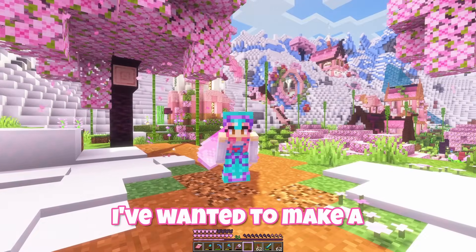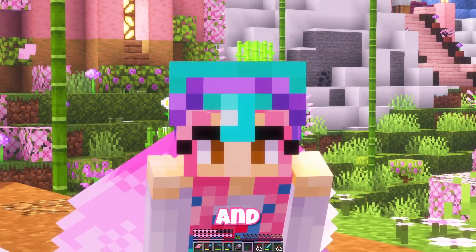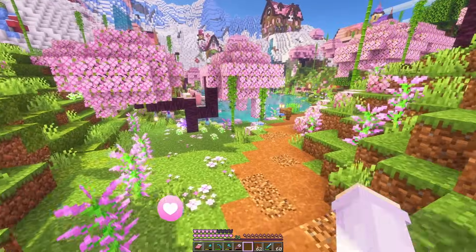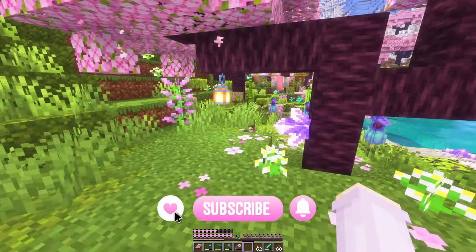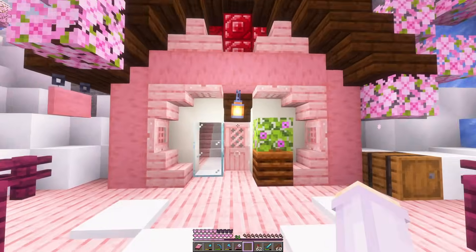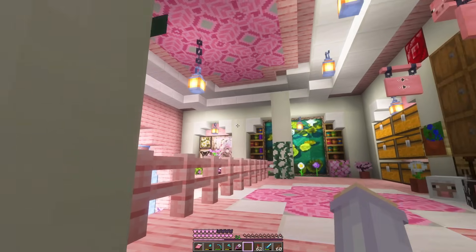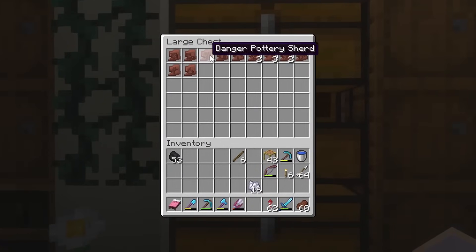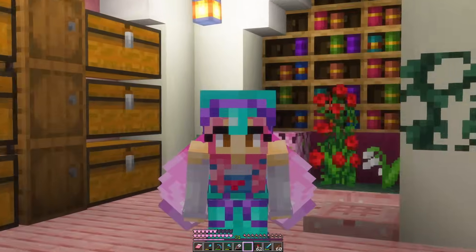Ever since 1.20 came out I've wanted to make a pottery museum, and now 1.21 is almost out so we should probably get on that. I'm not sure how difficult this will be, but I was hoping to collect every type of sherd. Let's start by going to our storage and seeing which ones we already have. We kept them upstairs somewhere. I think there's 11 unique ones here, which is quite a few. Let's just look up how many more we need.